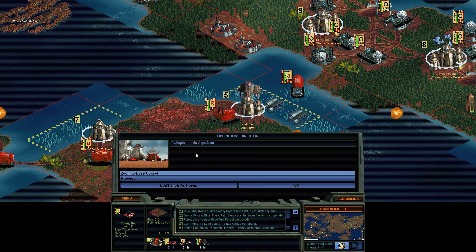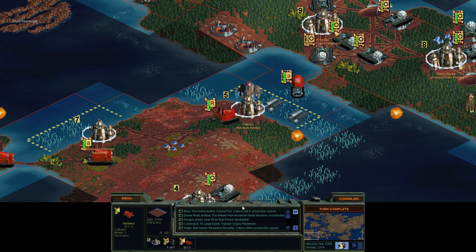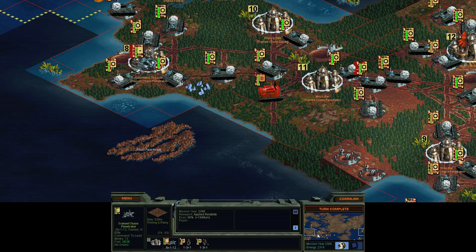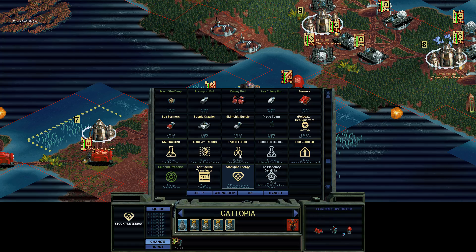Production complete. Catopia has built an Aqua Farm — wow, isn't that nice? Good job, cats. I've had this former sitting here all this time doing nothing — I forgot about him. That might have been a slight mistake, just a slight one. Let's build Hybrid Forest.